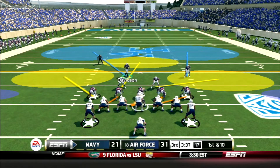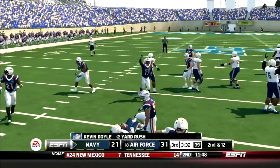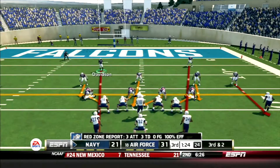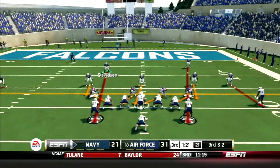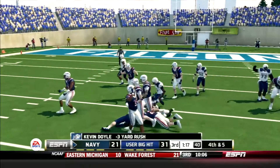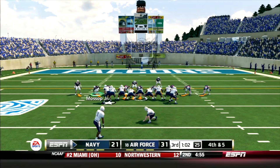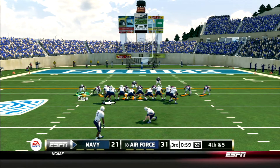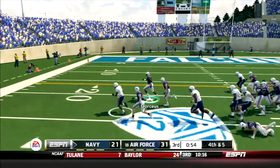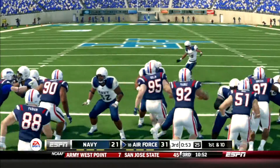3:37 left in the third quarter. Navy in the flex bone — they run it to death, but Doyle gets hit and dropped. Navy pushes the ball down the field and gets to a third down and two. Doyle gets hit and dropped again — fourth and five. The field goal unit comes on with one minute left in the third quarter. The kick is up and it is blocked! Blocked by Air Force and returned near a first down.